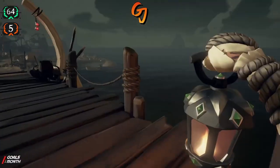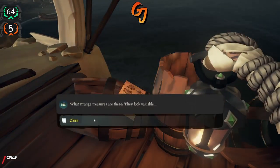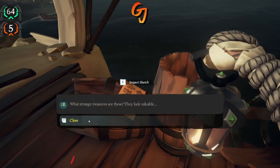So if you were to start on the east side, your first one's just here on the barrels. You just inspect it — it may look valuable.